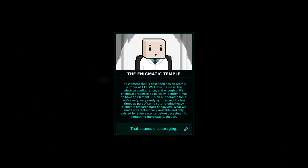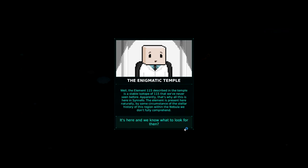We know its mass, the electron configuration, and enough of its chemical properties to partially identify it. We do have an element 115 on our periodic table — very rarely synthesized as part of some cutting-edge heavy elements research back on Sabin. What we made was fantastically unstable and only existed for a few seconds before decaying into something more stable. That sounds discouraging. Well, the element 115 described in the temple is a stable isotope of 115 we've never seen before.